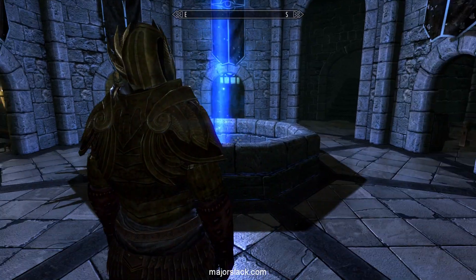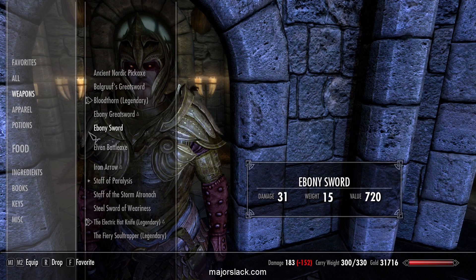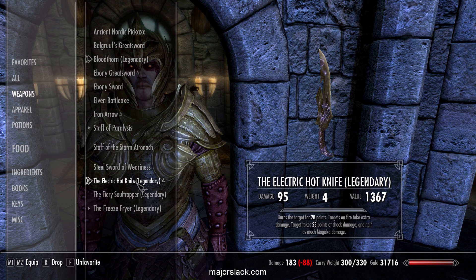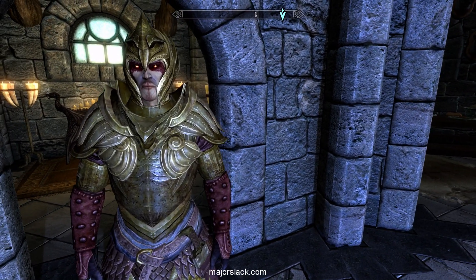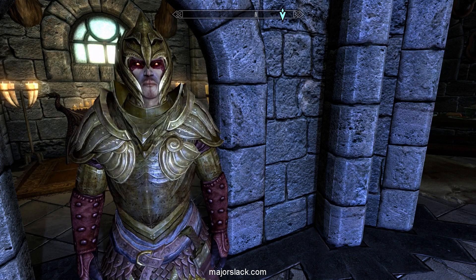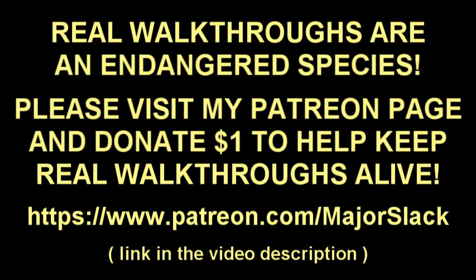I think that calls for Mr. Burns — excellent. Those are our new weapons: Fiery Soul Trapper and your choice of either the Electric Hot Knife or the Freeze Fryer. Now we're going to go on a little mission to get a whole bunch of glowing mushrooms so we can churn out a ton of fortified destruction potions — that is coming up next video. Thanks a lot for watching. Real walkthroughs like these are an endangered species on YouTube. Check out my Patreon page and please consider making a donation to Major Slack to help keep real walkthroughs alive on YouTube. You can donate as little as one dollar — all it takes. Thanks, really appreciate it.